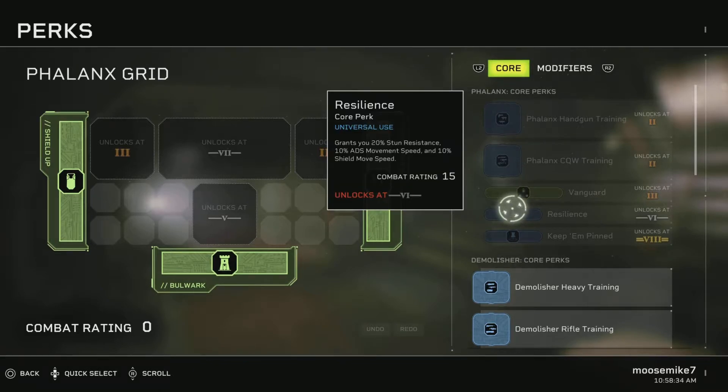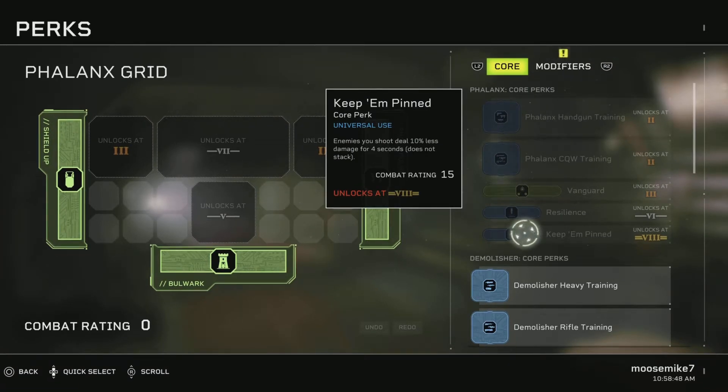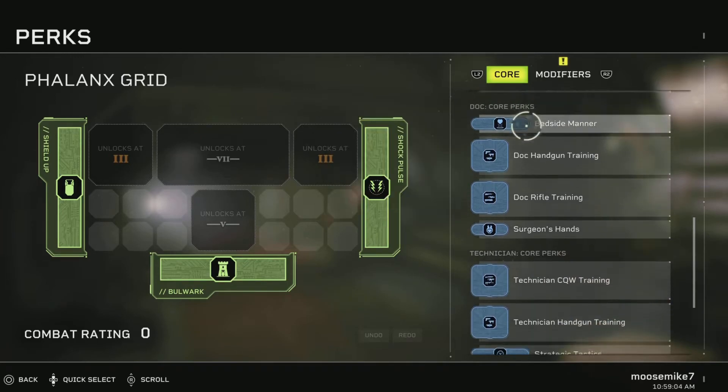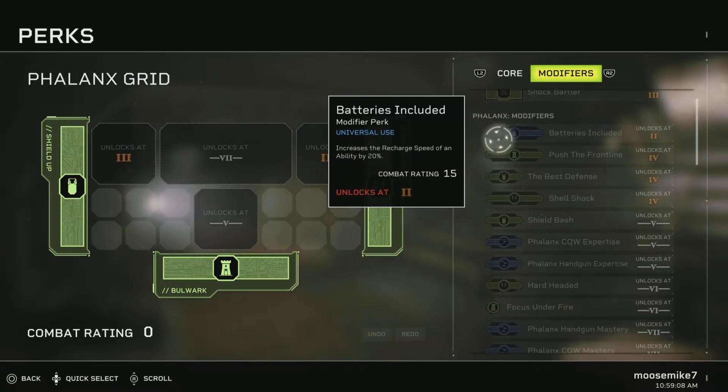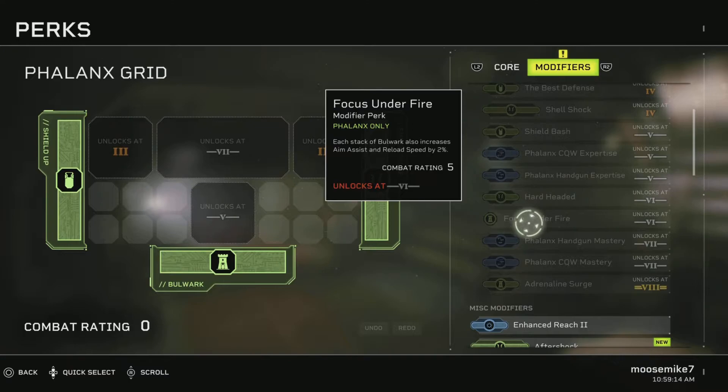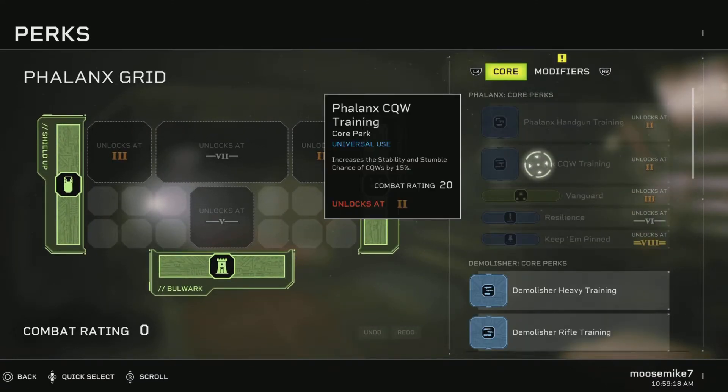We have Resilience: grants 20% stun resistance, 10% ADS movement speed, and 10% shield move speed - useful if you want to move around faster with your shield. We have Keep Them Pinned: enemies you shoot deal 10% less damage for 4 seconds, so shooting enemies debuffs them, causing them to do less damage back to you. That is also a universal perk. There's a ton of Phalanx modifiers - when you get the class it's free, you'll be able to check those out.